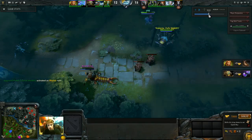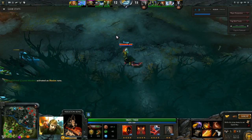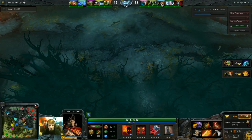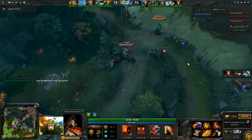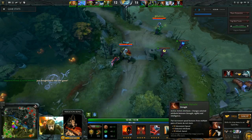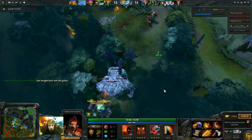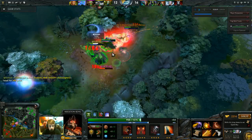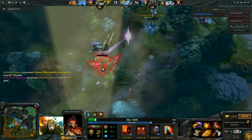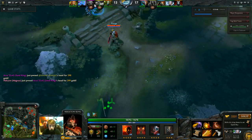We're going to accelerate to the Ancient fight. If you want to see how my items progress: I pick up Treads, then basically just farm. I grabbed a Quelling Blade because I tried to get a kill on Nature's Prophet but he TP'd out. We spotted the Gyro pulling the Ancients back, so we'll take a look at this. I initiate and use Mortal Strike. Even though I'm stunned the whole time, I'm still doing some damage to the Sand King, which is good. We basically killed the Gyro and the Sand King. The Sand King was just rushing a Blink — a little greedy of him.